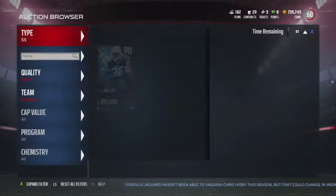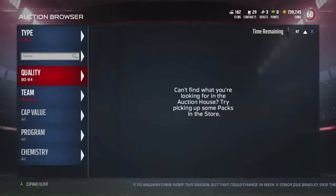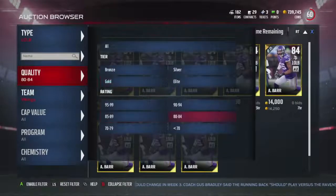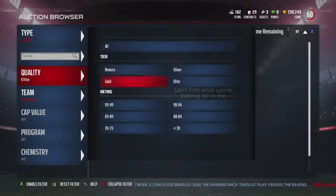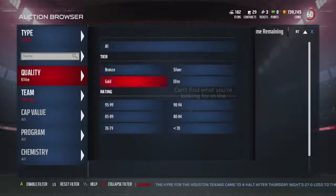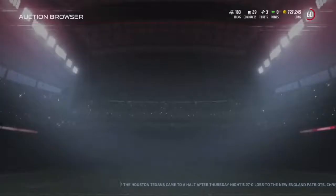Next card we're going to get is Anthony Barr — an 84 overall elite. Let me check out his higher overall Friday Night card to see how much that's going for. It's not in the auction house. Let me check his price on My Head — I want to get rid of Pick Specialist. He's an unknown price, so I will be going with the gold version just because the other version is not up currently. Looks like it's 12K — kind of makes sense. We got him.